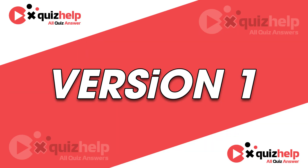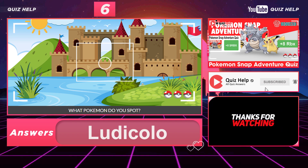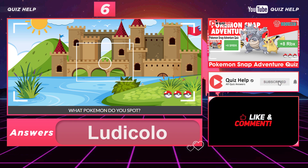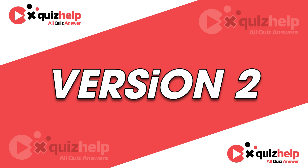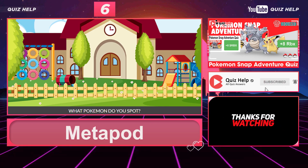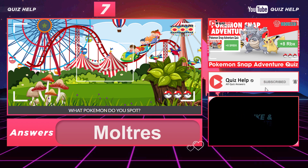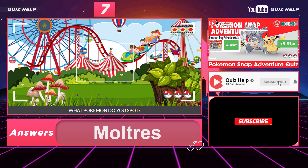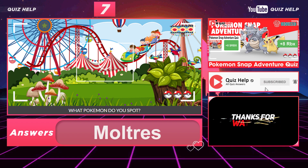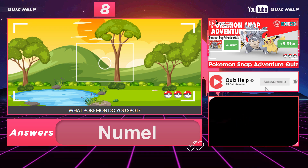Question 6 (Version 1): What Pokémon do you spot? Answer: Ludicolo. Version 2 — Question 6: What Pokémon do you spot? Answer: Metapod. Question 7: What Pokémon do you spot? Answer: Moltres. Question 8: What Pokémon do you spot? Answer: Numel.